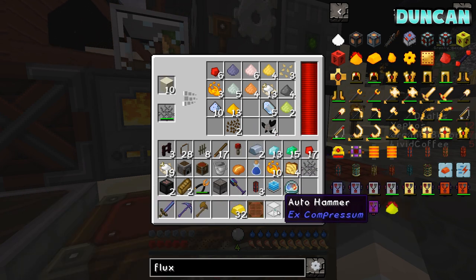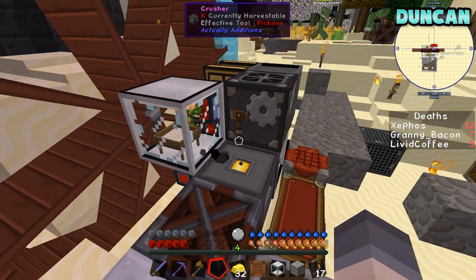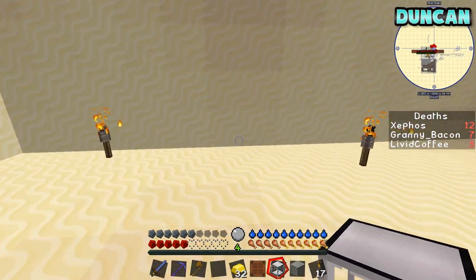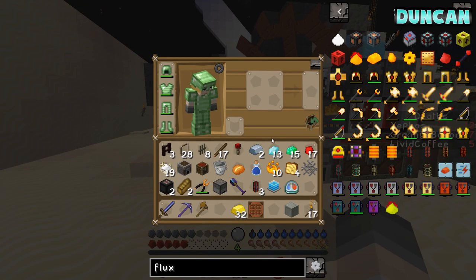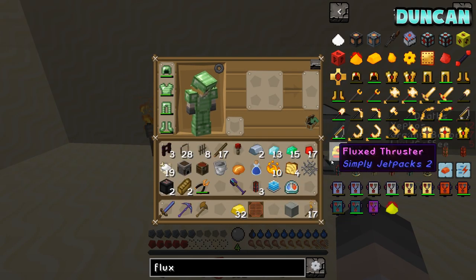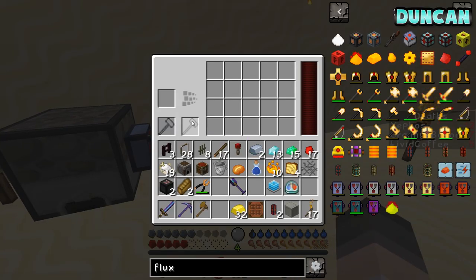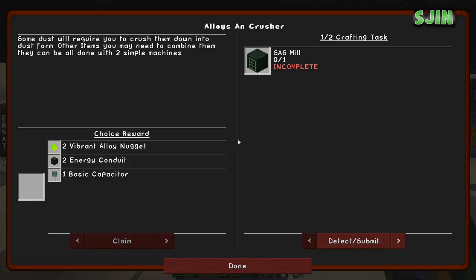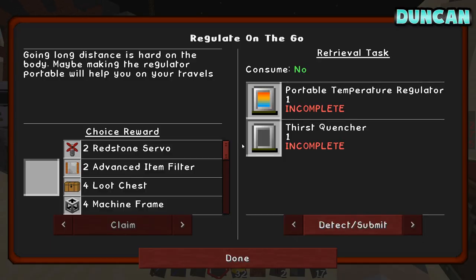So we need pipes and conduits. I'm making a sag mill. Let's get this auto hammer working. I need to power this somehow. We've got a coal generator with quite a lot of coal left, so we just plug this thing in. I want to make a new system actually - a system that goes in a logical order and isn't just a pile of machines all clubbed together. So we'll get a stone generator and link it with some flux duct.